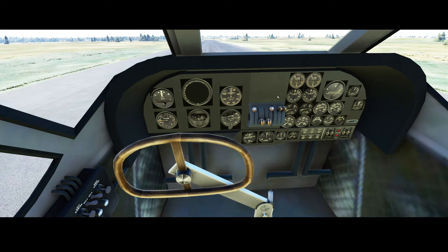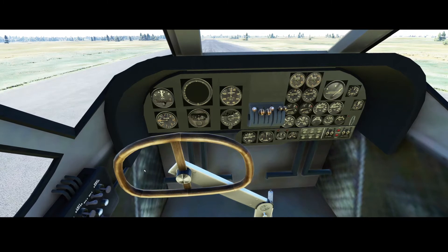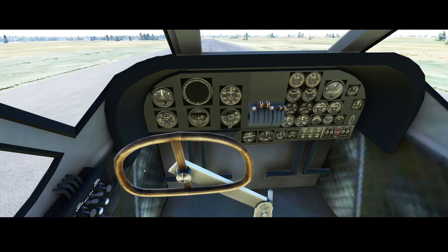To make sure that you can start the engines, you will need to hit the Alt key and then P for the pumps. Then you can hit Ctrl+P to start the engines. I didn't find another way, because these buttons are not working yet. Once you're done, you can increase the throttle, remove the parking brake, and then you can take off.